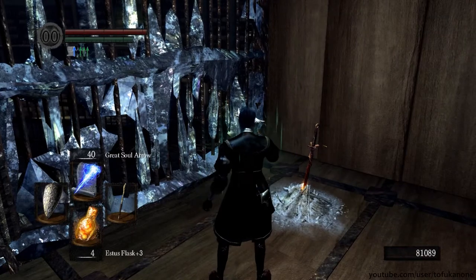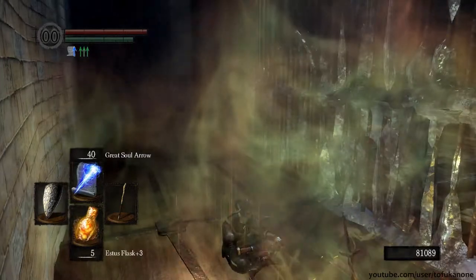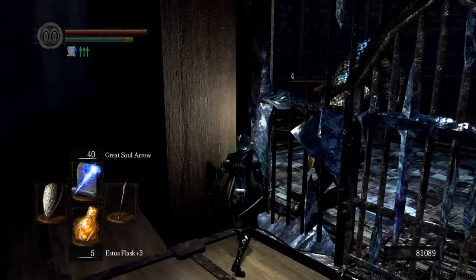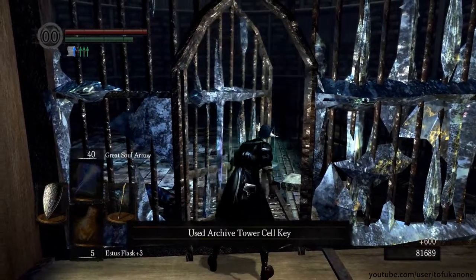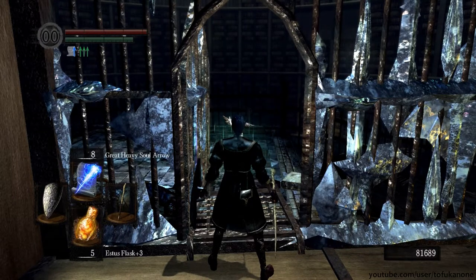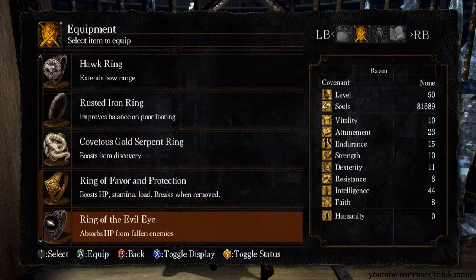You wake up not at the previous bonfire you used, but inside this prison cell, which conveniently has a bonfire. This indicates that Seath is probably the smartest enemy in the game - well, he's not that smart because he put the guard there who has the key, but at least he figured out that to capture an undead you have to put a bonfire in the same cell so he can't just kill himself and get out.